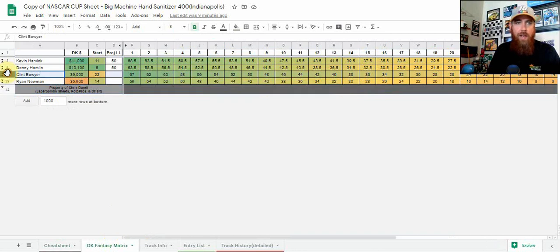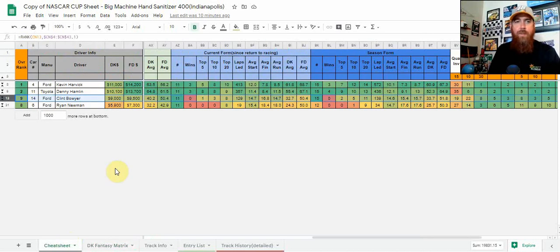Looking at Bowyer on the Fantasy Matrix: even at a 15th place finish that's 36 fantasy points — a pretty solid floor. We're looking at 4x return at a 15th place finish with no fast laps or laps led. I think he's looking at a top 10 finish; if he gets to 10th place we're looking at 5.1x return, and I think he's even got fifth place upside. So we're looking at a pretty big upside from him starting 22nd — I really like Bowyer tomorrow.